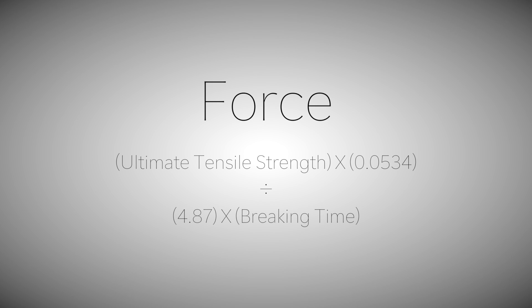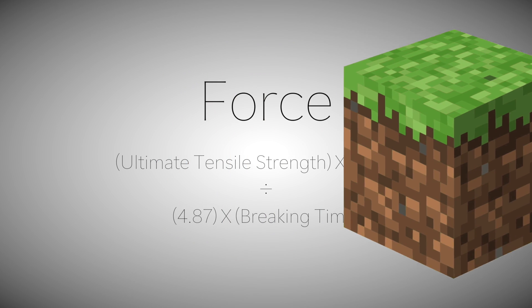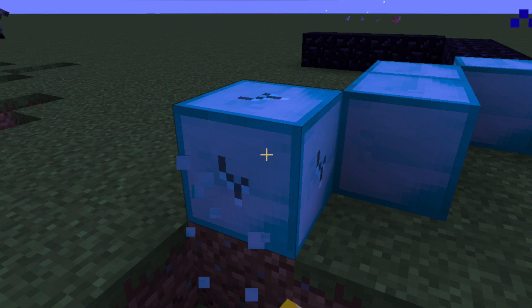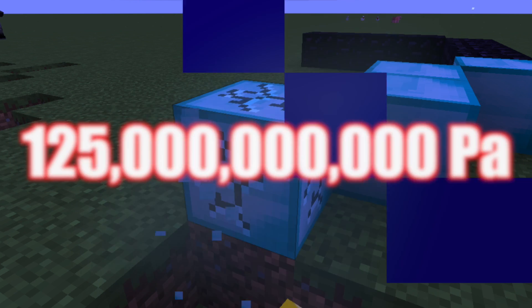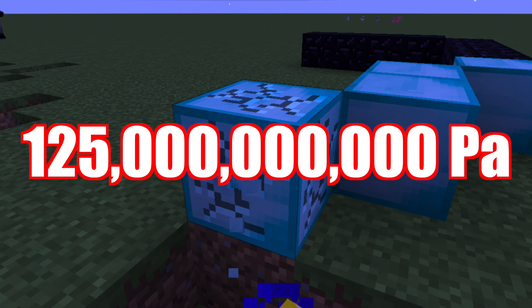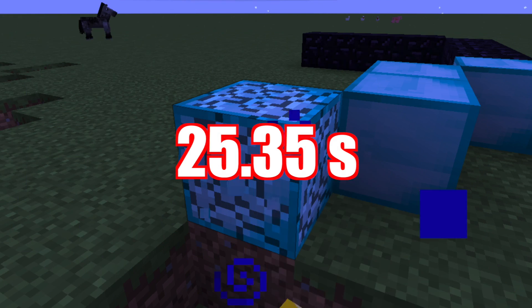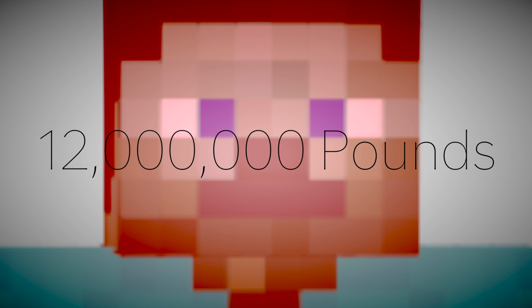The other two values are the variables — the things that change depending on the material he's attacking: the material's strength, and the time it takes him to destroy a block of it. Let's start off with something wickedly strong: diamond. Its real life ultimate tensile strength varies greatly, but taking theoretical averages, it could get to an average high of about 125 billion pascals. It took me about 25.35 seconds to break a block of it, resulting in a force of 54 million newtons per punch — that's around 12 million pounds, more than enough to actually kill someone.